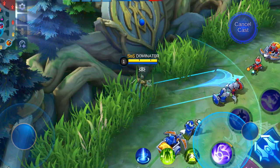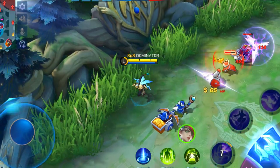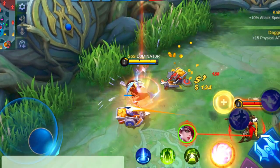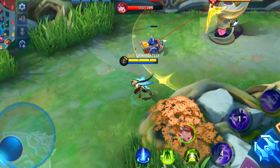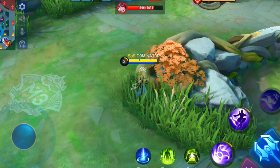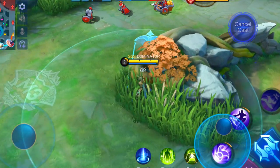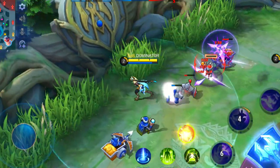Karrie is the nightmare of any high HP hero. She deals true damage based on the max HP of her target, which can deal very high damage. She also can cast her skills often, which makes Endless Battle a quite effective item to use. In early game she isn't that strong, so this is the moment to counter Karrie. She has quite low DPS, so just pick a hero with high DPS and better range and you can win the gold lane easily. Heroes like Lesley, Clint, Kimmy and Bruno have no hard time in early game to take this hero out.